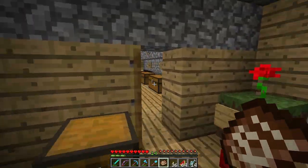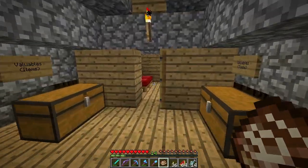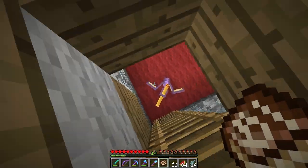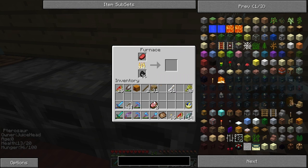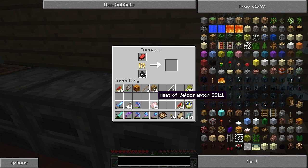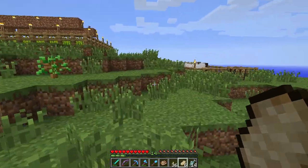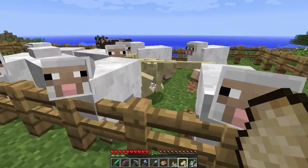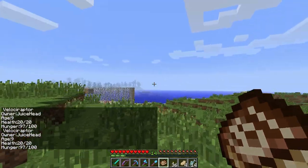Let's go grab some meat from upstairs and see if we can feed the other dinosaurs. We got raw pork chop, raw beef, and meat of a velociraptor - why is that in here? This should not be in here. Should I just cook this really fast? I don't want to feed the dinosaur a velociraptor, that's just kinda weird. Let's close the storage room door. Your health is slowly gaining. Let's throw this in the furnace and then cook some meat. Oh wait, we have cooked pork chops right here.